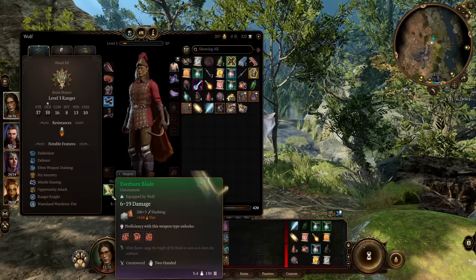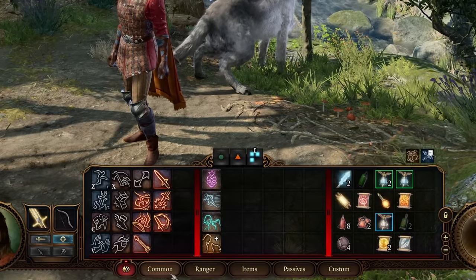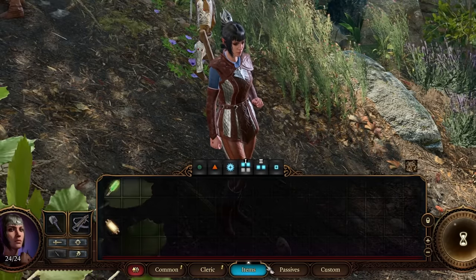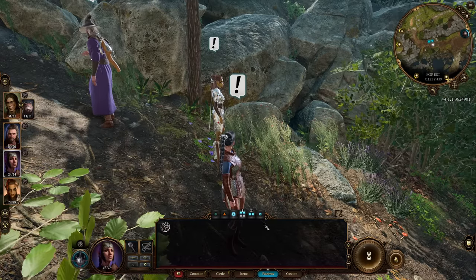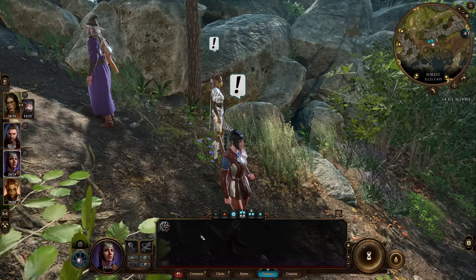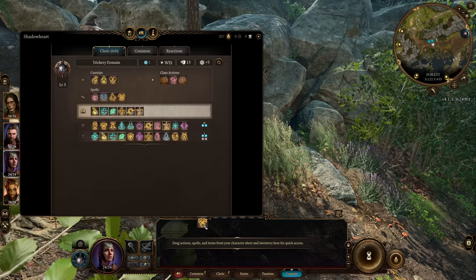Looking at inventory, the Everburn Blade comes with Pommel Strike, Lacerate, and Cleave — all shown in the Common category. You can click on tabs at the bottom: Common shows common actions and weapon attacks; Ranger shows ranger-specific ones; Cleric shows all cleric spells; Items shows only hot bar items; and Passives shows your passives. Everyone starts with a passive called Toggle Non-Lethal Attack — turning this on means melee attacks knock enemies unconscious rather than kill them. There's also a Custom Hot Bar where you can drag skills and items freely.